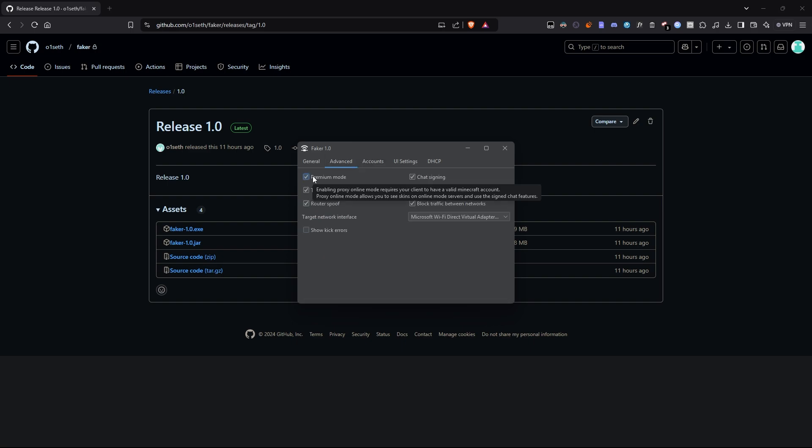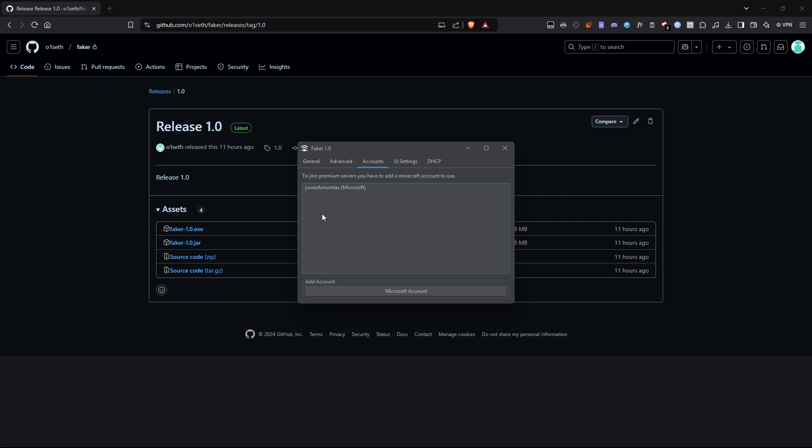To log in, go to the Accounts tab and click the button labeled Microsoft Account at the bottom. A link will appear — click it to open your browser, log in, and follow the instructions. Once you've done that, you'll be logged in.